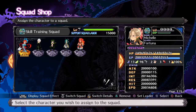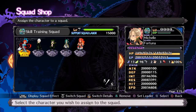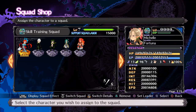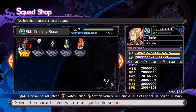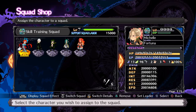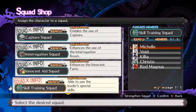The Sage class is needed — well, not necessarily Sage, but Sage definitely has it. I think Thief learns it too; there are a few different classes that learn it, but I know for a fact Sage has it. It naturally learns the skill Geo Blast. Geo Blast is what's going to help you max out all your subclasses. What the skill training squad does is it allows you to give skills like Geo Blast to other members of your team.